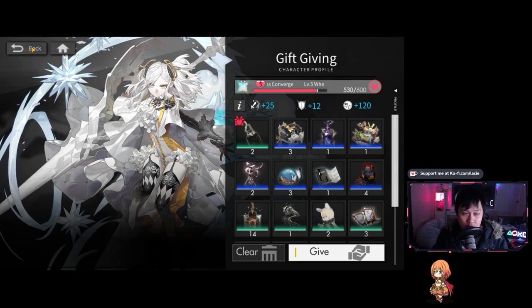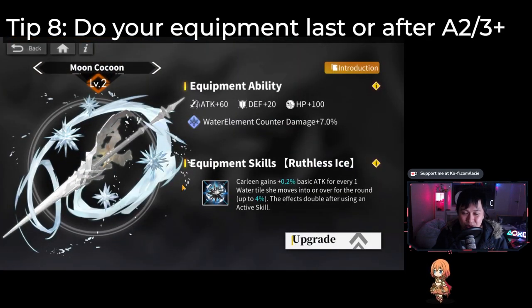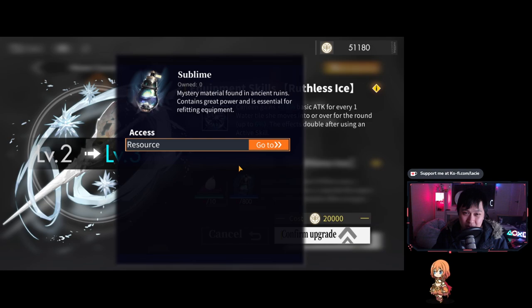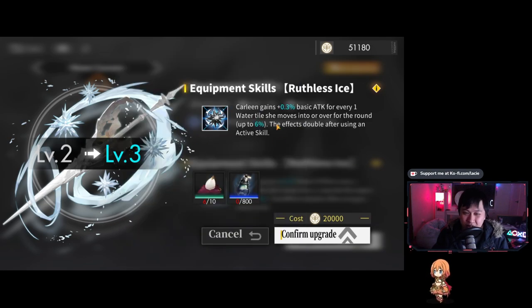Tip number eight: leave your equipment farming till last, or at least after A2. This is Carleen's equipment — attack plus 60, defense plus 20, HP plus 100. However, the mats required to actually upgrade this equipment are quite significant: 10 white knight stones and 800 of the sublime. It costs quite a fair bit for a minimum gain. I would say push A3 before getting into equipment farming. For some characters at A3, they get a dual element, upgrades to skills, and upgrades to stats — the impact is way bigger. I haven't actually done equipment farming myself; these are from freebies.